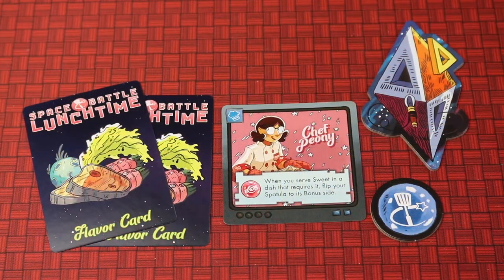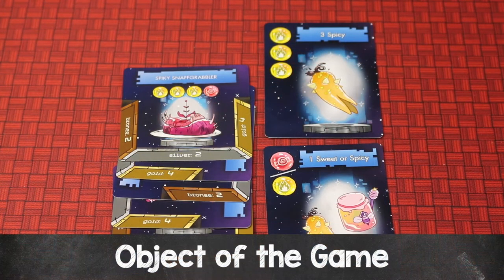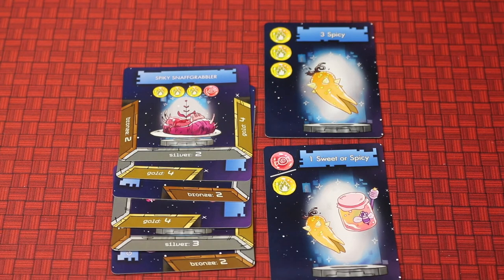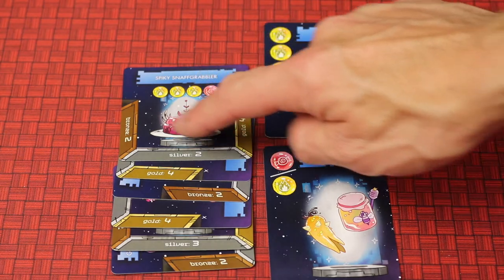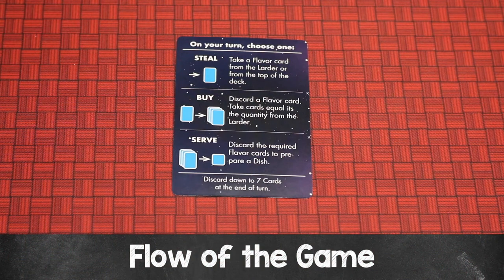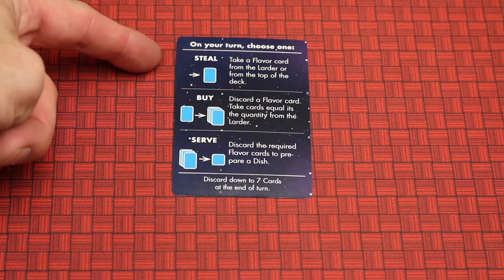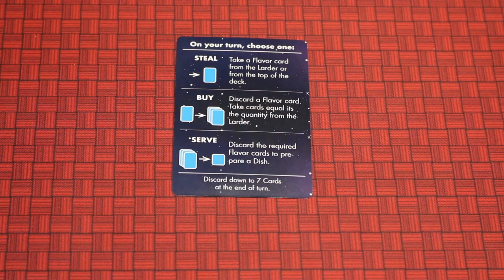The player who most recently cooked a meal for someone else is the start player and takes the start token. Space Battle Lunchtime is a race to 21 points — you're trying to be the first player to get there by serving dishes. The game is played over multiple rounds; each round, each player takes a turn in clockwise order, choosing one of three actions shown on the player aid.